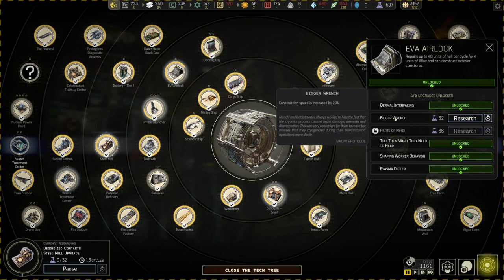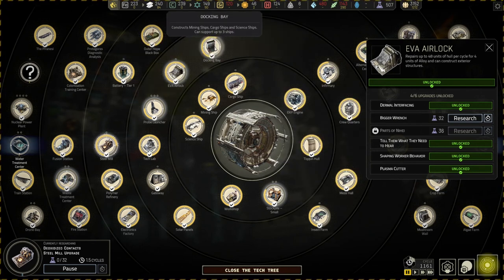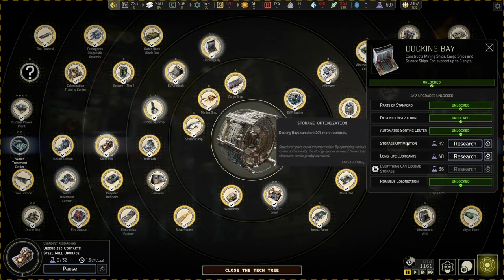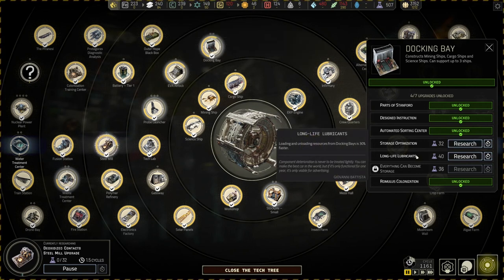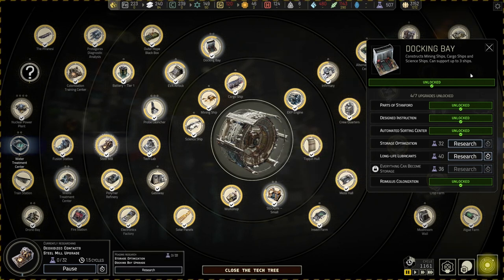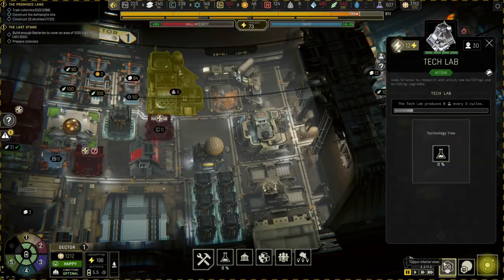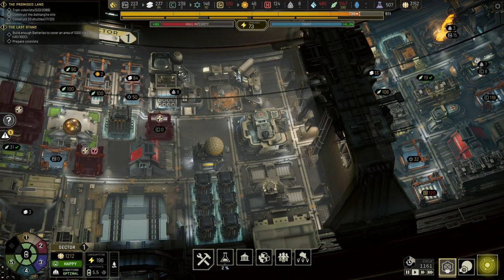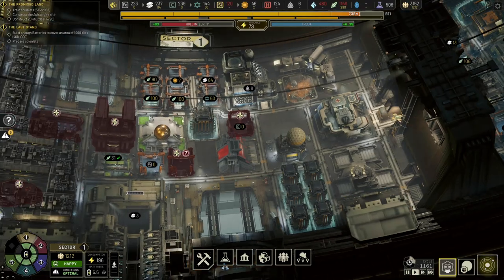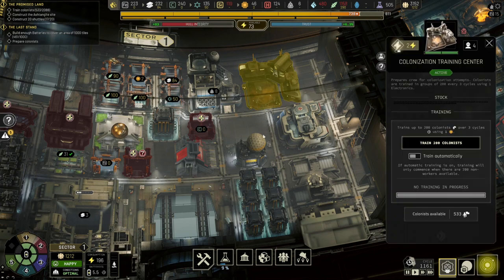At least we can do medium stockpiles of vertical parking, which is a little bit helpful. Probe launchers — don't need to do that much better than we have at the moment. If we go to the docking bay though, storage optimization can store a little bit more — I think that's an interesting one for us. Let's go and improve the docking bay a little bit. We're currently doing a little bit of that. I think we're okay with batteries, but we do need more battery areas.